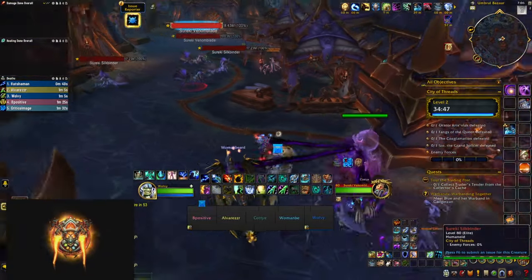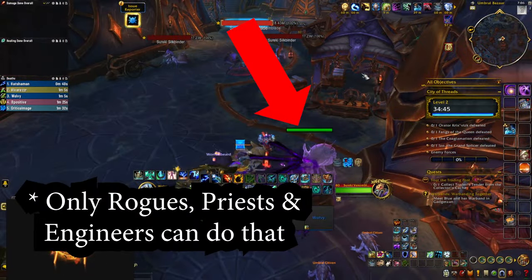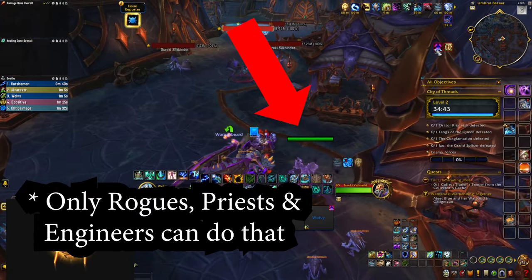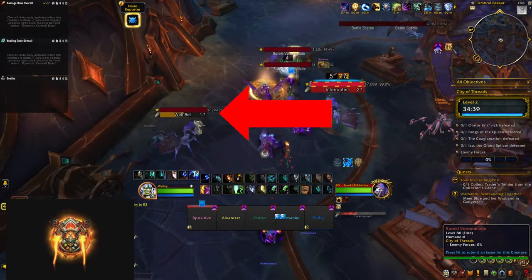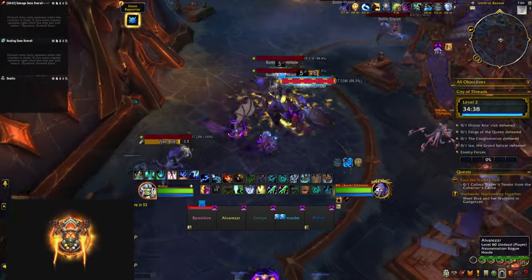In the first area you can click on the green NPCs to get 15% increased damage and healing for 30 seconds to help you fight some of the mobs. The Silk Binders are going to cast a lot of Web Bolts — interrupt as many of those as you can.